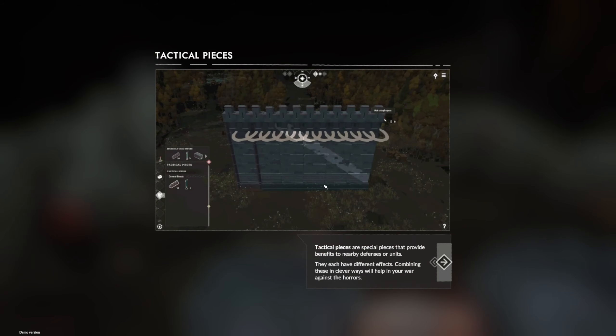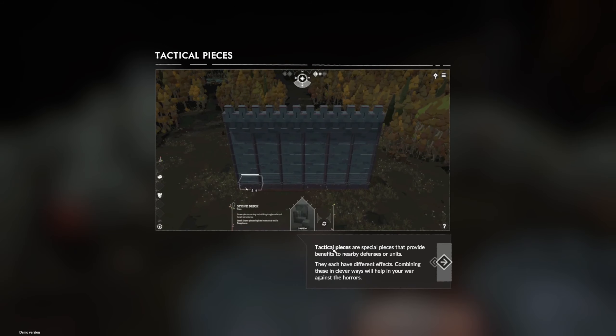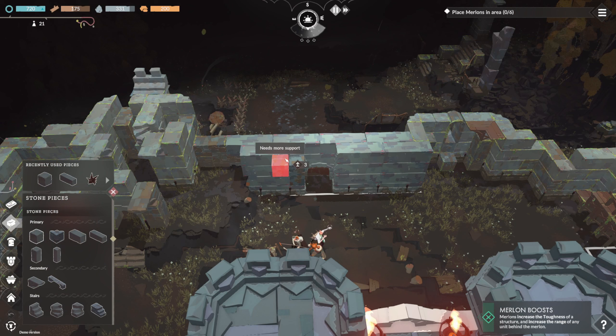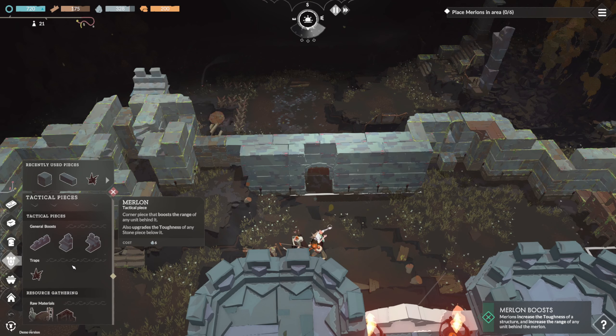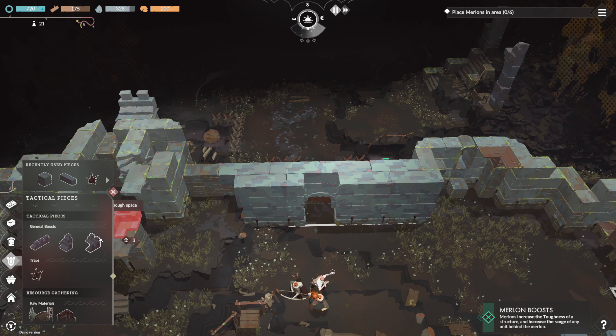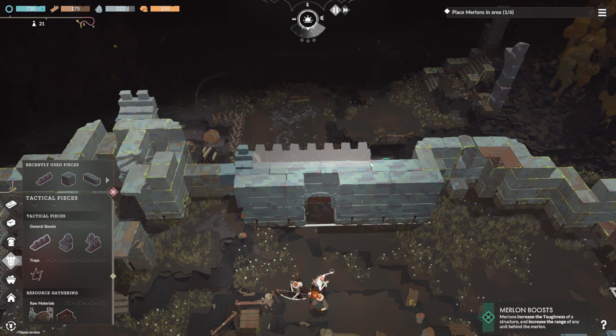Tactical pieces. Merlins — big old merlins. Big ones, small ones. We want the one just right. Place barriers in areas.